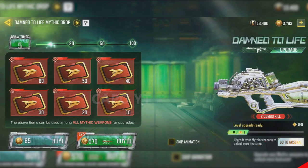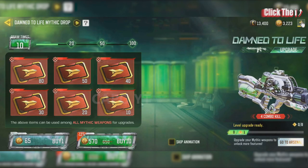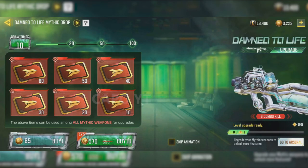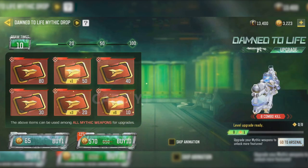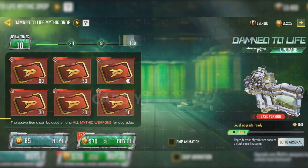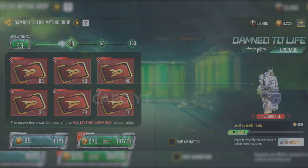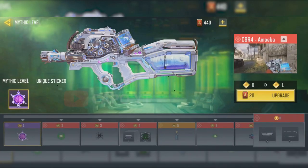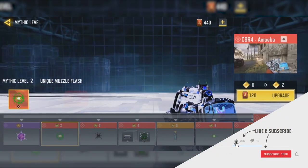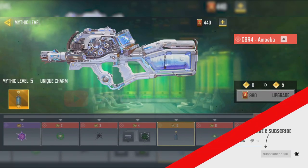This is a mythic crate, and it is really expensive compared to a normal crate. We got a lot of tens right now - most of the time they give us tens. We got tens and twenties, which is pretty bad compared to the first spin. After doing 20 draws we get several things.